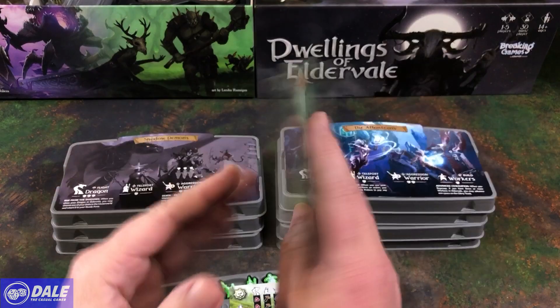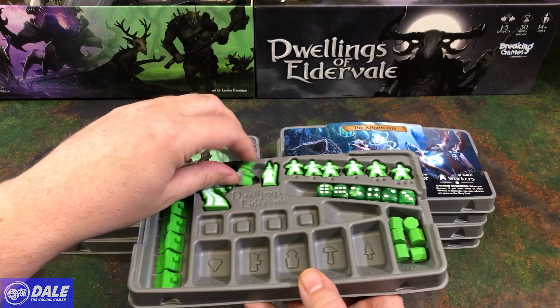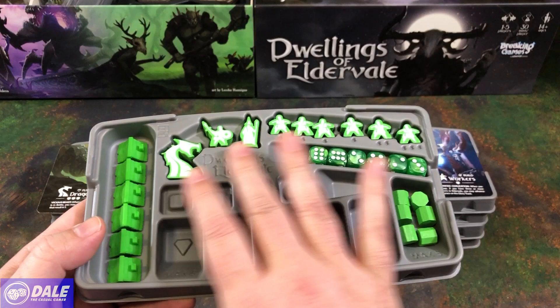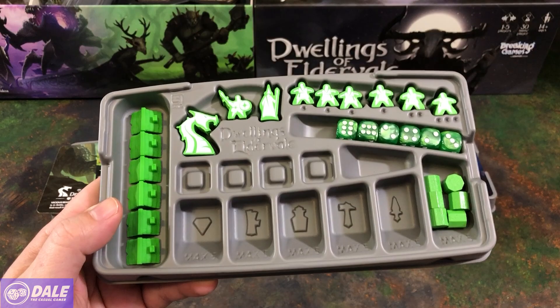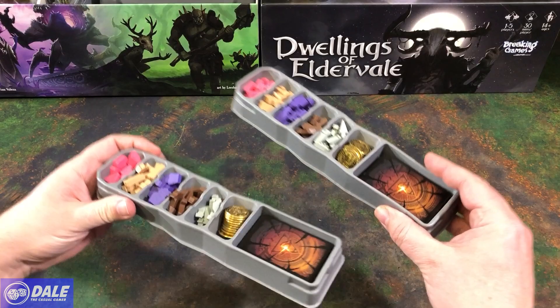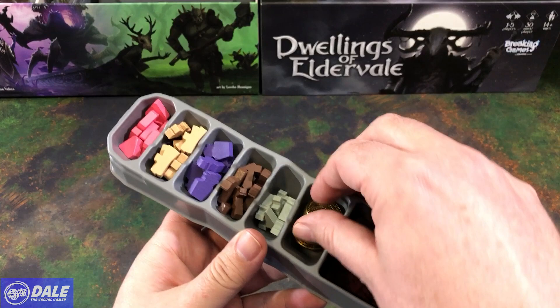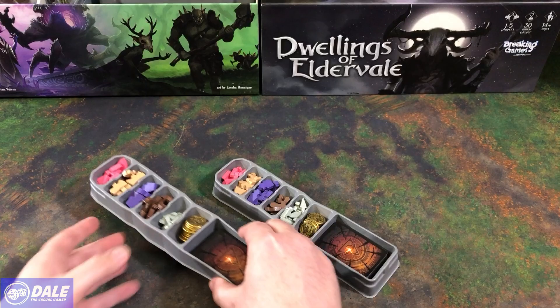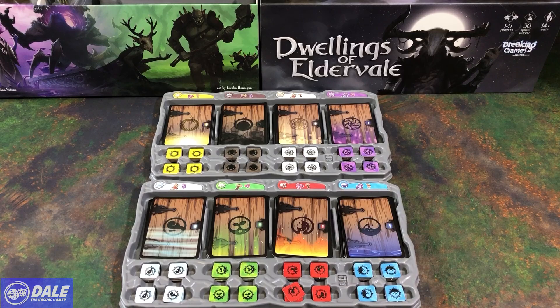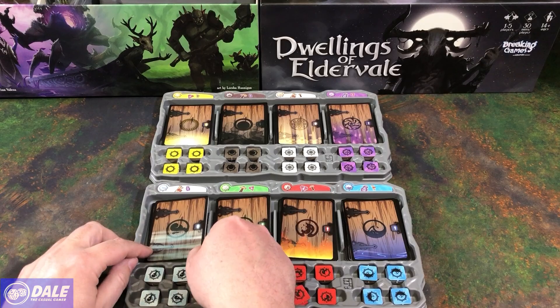Then we have our player trays. We've got our faction on both sides, so this becomes our lid — the important stuff is on the bottom. We've got our starter card we can hide in here, then our dwellings, all our workers, dice, tokens, and during the game we can put our resources and other tokens in here. They all look exactly like that except in different colors. Then we have our two resource trays which hold our cards. I don't think this is a game I'm too worried about sleeving. You do need to make your choice for cardboard tokens or wooden, but the metal coins are a definite.